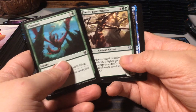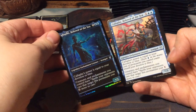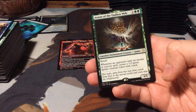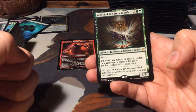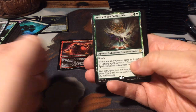Feres, the Banded Brawler. We have Callaphe, Beloved of the Sea - which we already have, but in a constellation version. There we have it! And then we have a Soul Guide Lantern. And it's a rare - Arasta of the Endless Web! It's a four mana 3/5 Reach spider. Whenever an opponent casts an instant or sorcery spell, create a 1/2 green spider creature token with Reach.